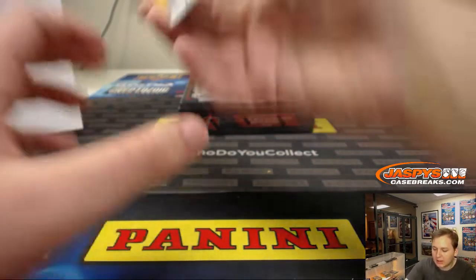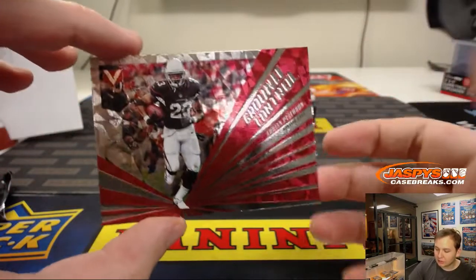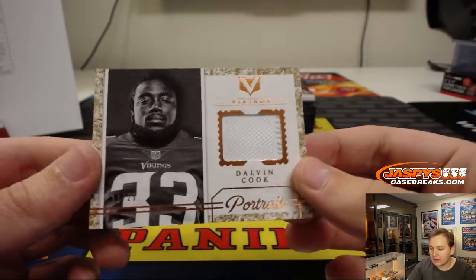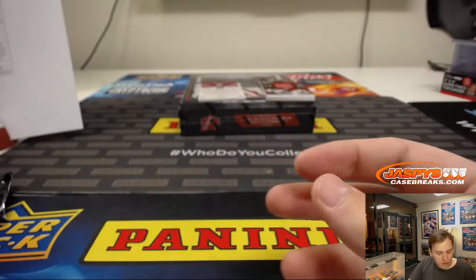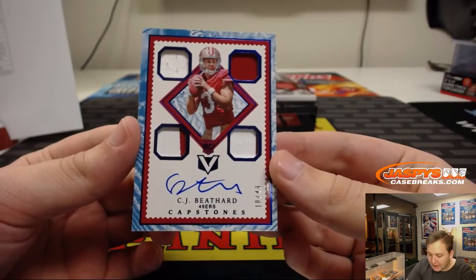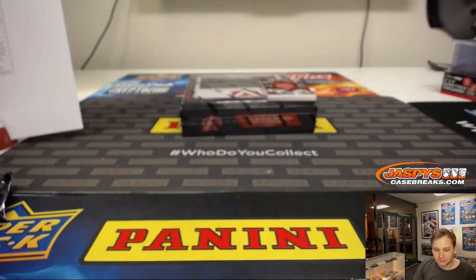All right, next one we got a Past and Present dual — those will be randomized. Adrian Peterson, Dalvin Cook, numbered out of 25, Portraits rookie for the Minnesota Vikings — that's Conrad. Jersey card. We have CJ Beathard Capstones, 18 out of 49, quad patch auto for the Niners — that's John with San Francisco.